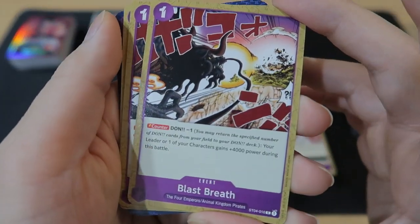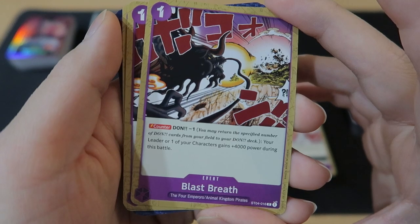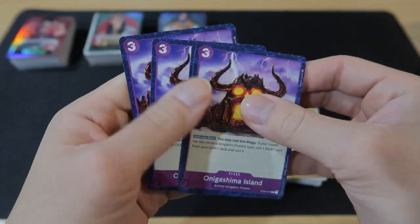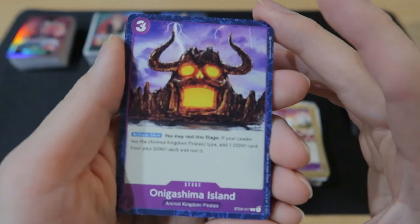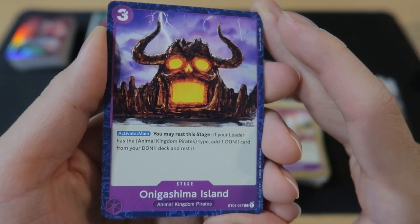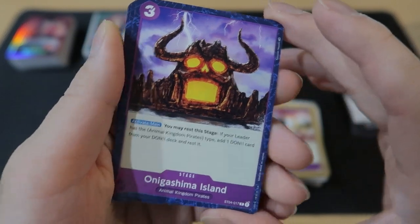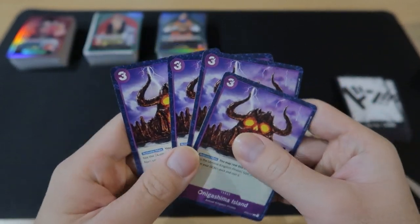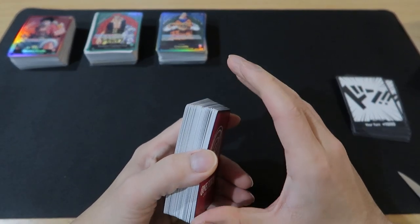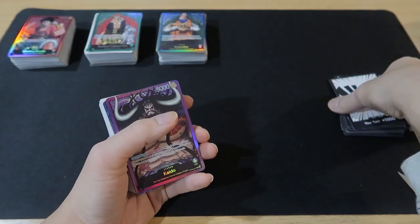Then we got Blast Breath — 1 cost, counter effect of Done minus 1: your leader or one of your characters gains 4,000 power during this battle. 4 copies. And we actually got 4 copies of Onigashima Island — it's a stage card with the effect: you may rest the stage if your leader has the Animal Kingdom Pirates type, and add 1 Done card from your Done deck and rest it. This is very good — 4 copies. With the Luffy deck you only got 2 copies of the stage, and I think the Straw Hat deck and this one are the only ones with stages from all 4 decks.